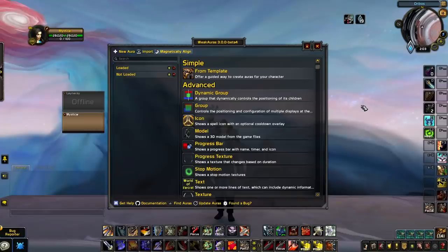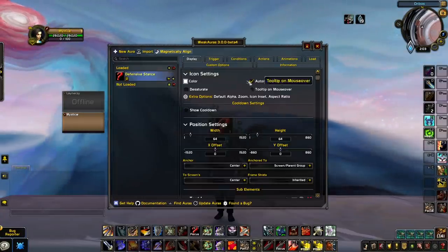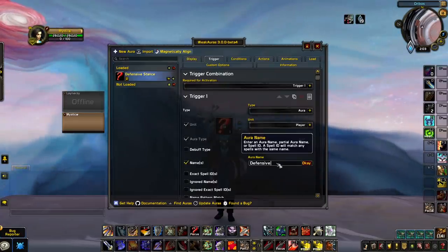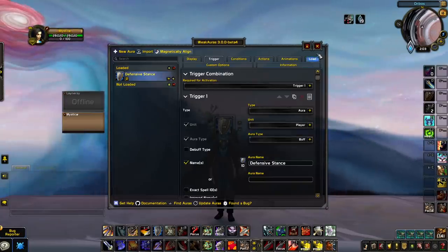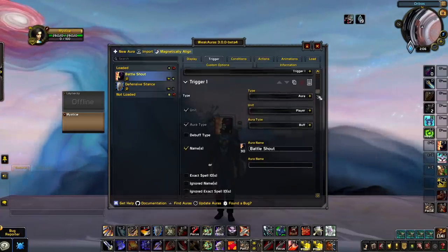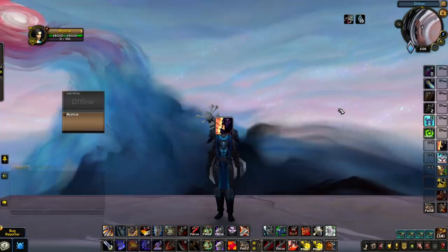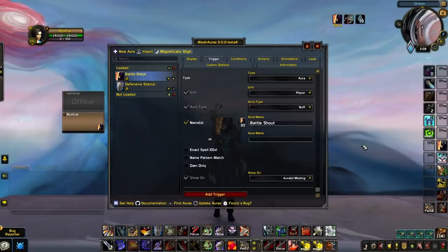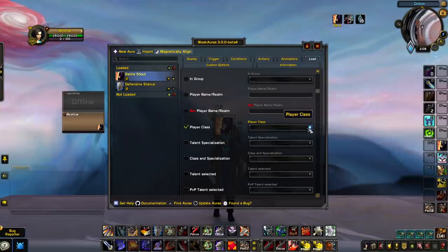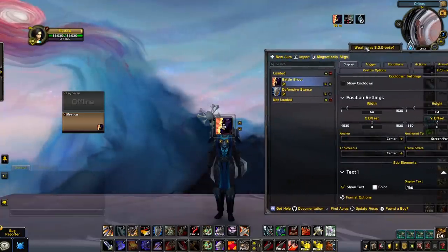Having WeakAuras for the most important buffs you want to track is much easier than scanning your buff frame. To set up a WeakAura to track a buff like Defensive Stance: create a new aura, click on Icon, set the name, go to Trigger and select Name, then type in the name of the buff you want to track. If you're tracking a missing buff such as a warrior's Battle Shout, change 'Show On' to 'Auras Missing.' We then suggest customizing the load conditions by going to Load, selecting Player Class, and choosing the right class from the dropdown. Finally, position and scale the WeakAura — keep missing buffs somewhere obvious like over your character.